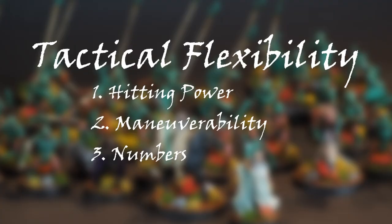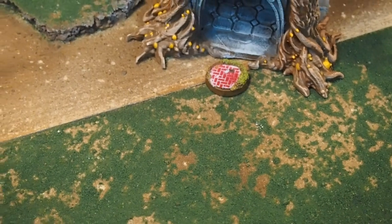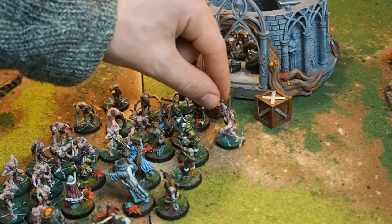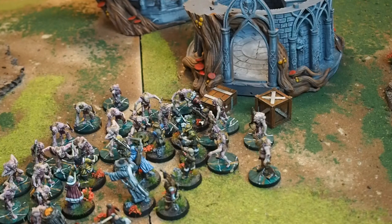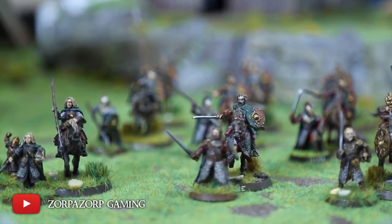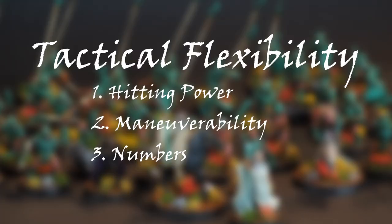The third thing that makes up tactical flexibility is numbers. Numbers are important. Many scenarios require you to have more models than your opponent around objectives, and if you have more models, you already have an advantage. Having more models lets you fight over multiple objectives and gives you more options on what to do. It's vital in Middle-earth that you are able to trap your opponent — if you outnumber your enemy, it makes it a lot easier to get traps where you can double your strike against your target. There are a lot of low model count armies that do very well at tournaments, like Theoden's Riders and Rivendell Knights — they compensate for their low numbers with high hitting power and maneuverability. Consider it a balancing act between these three criteria.